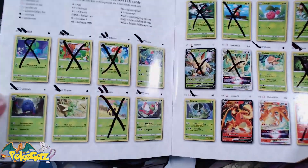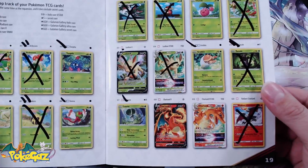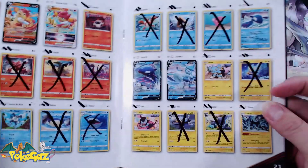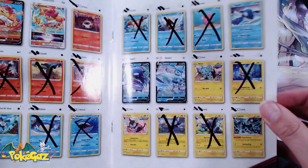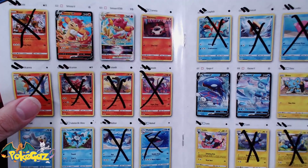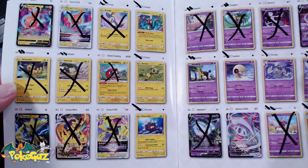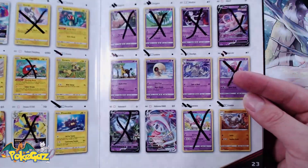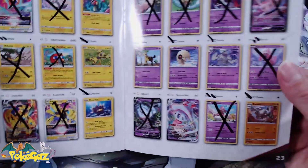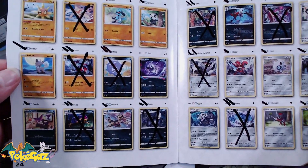On the first page here, we've got everything ticked off. However, Charizard V and Charizard V-Star we still need. Go over to page two, and we've got Kyogre V and Glaceon V that we still need, as well as the Simasir V and V-Stars. This page, we've ticked off everything for a V or better. Then we do have the Hatterene V-Max — thought we got that in the last video, but that was actually the Galarian Gallery Hatterene.